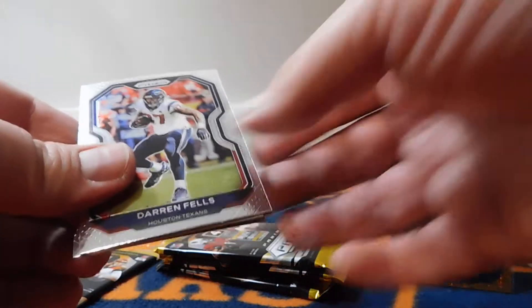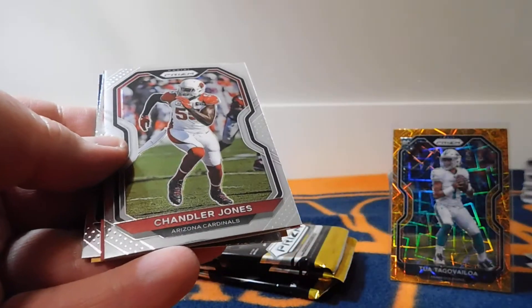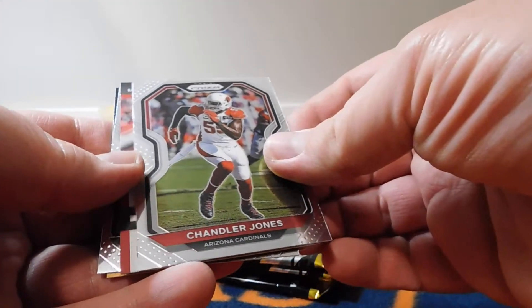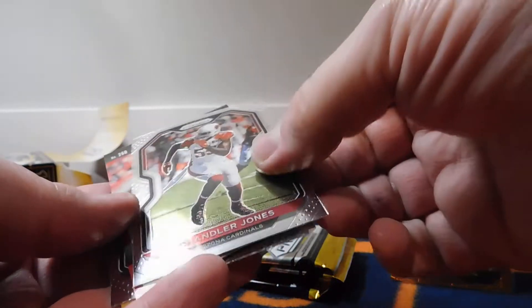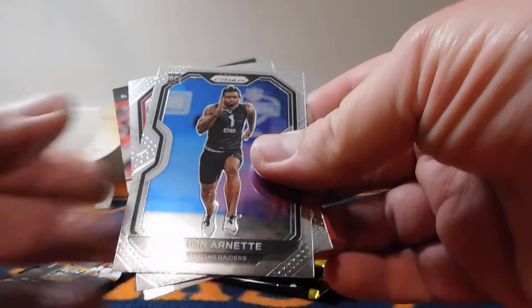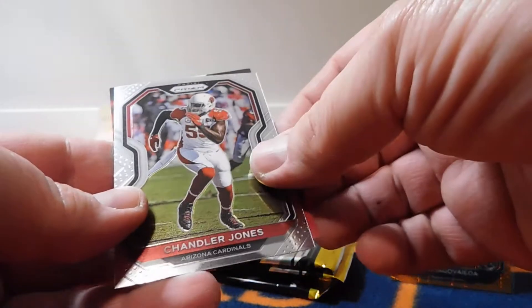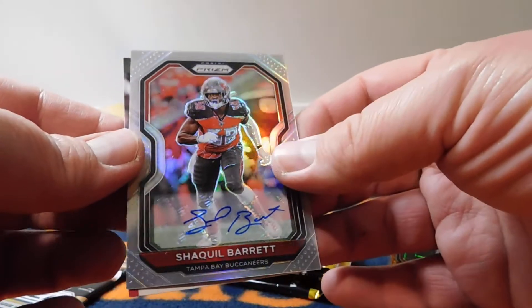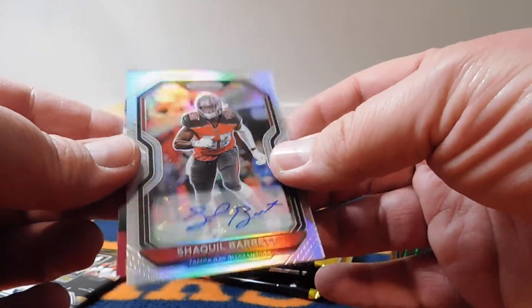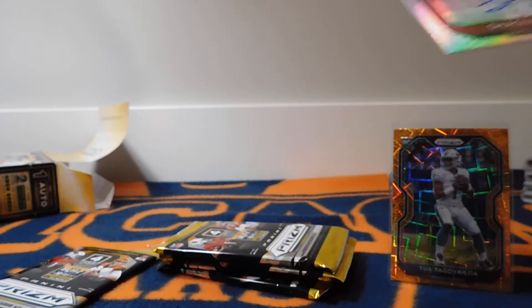I'm hoping I can pull a Jordan Love. I'm a Utah State alum so I'm always looking for the Utah State Aggies, as well as anyone who played in Utah. Oh, it looks like we got our auto — let's take a look here. Got Damon Arnett rookie, Chandler Jones. Let's just go ahead and flip it — Shaq Barrett. Not a rookie, but a very good player. So we got Shaq Barrett for our auto.